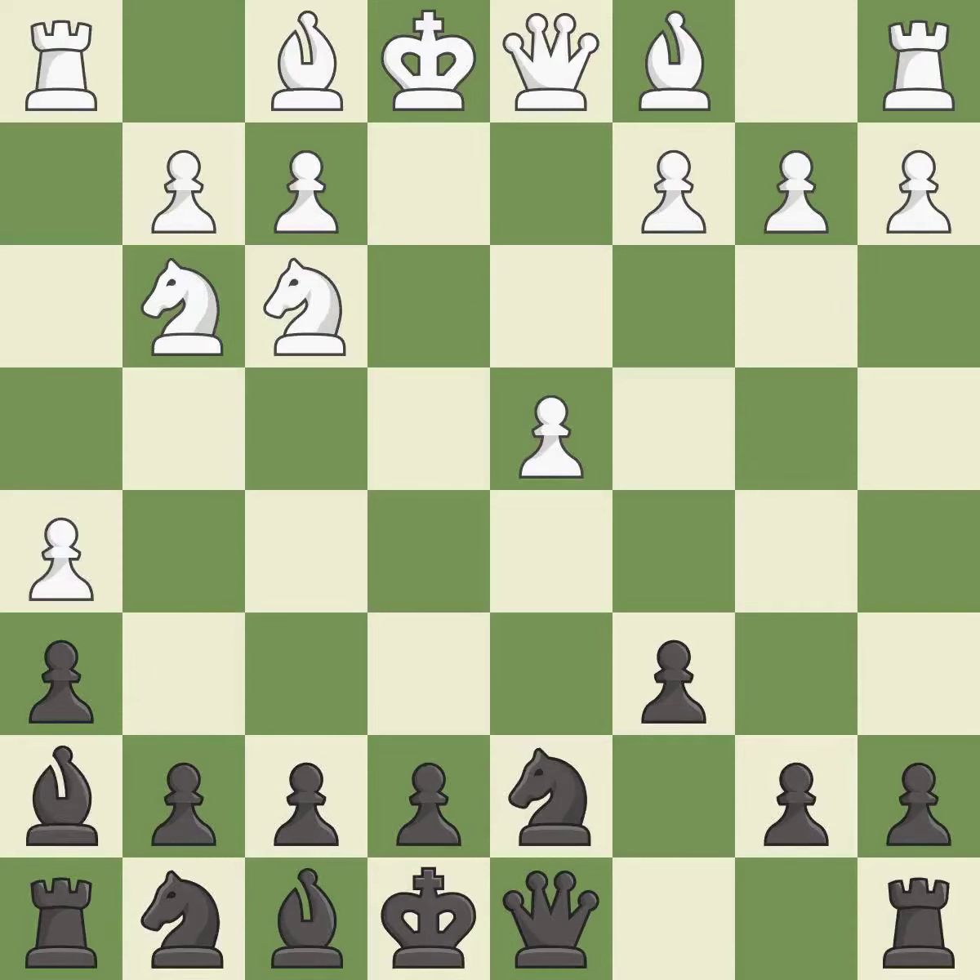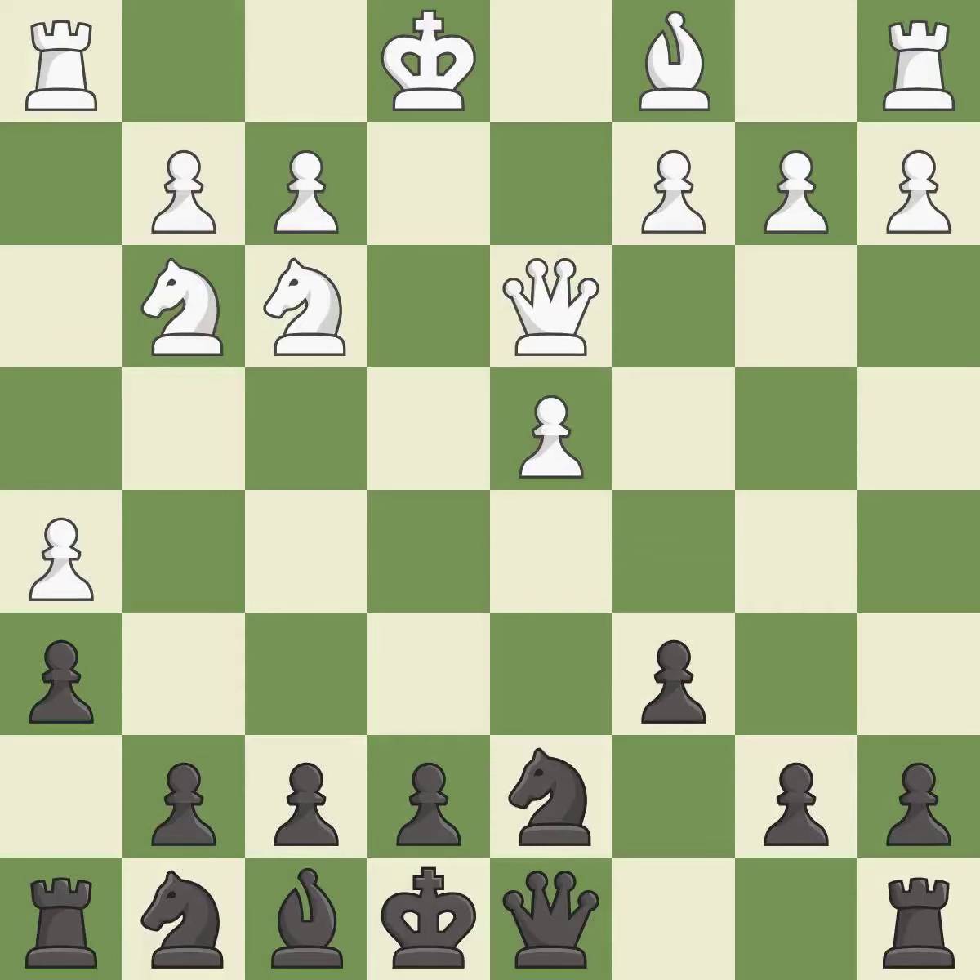Bh7 retreats the bishop and keeps it on the active diagonal. Bd3 develops the bishop and seeks to exchange black's active bishop. Bxd3 captures the bishop on d3 before white can capture on h7. Qxd3 captures the bishop and develops the queen to a central square where it controls e4 and c4.